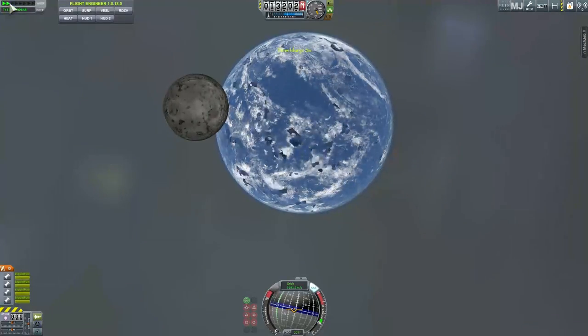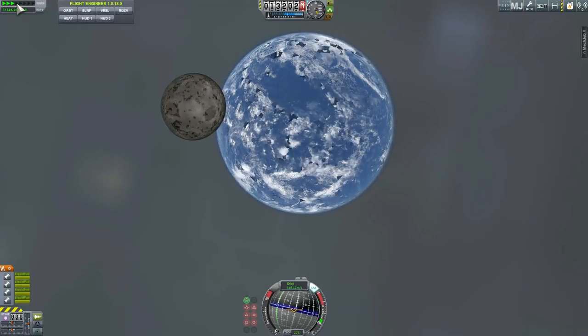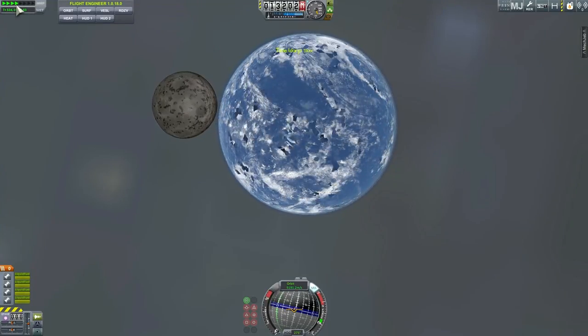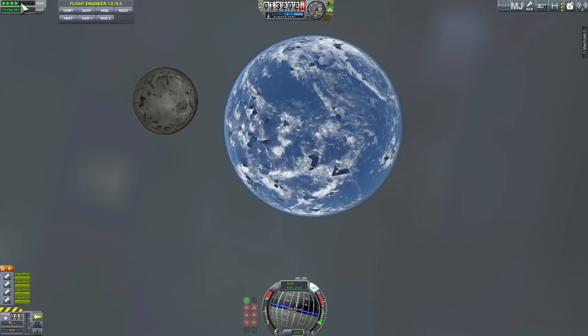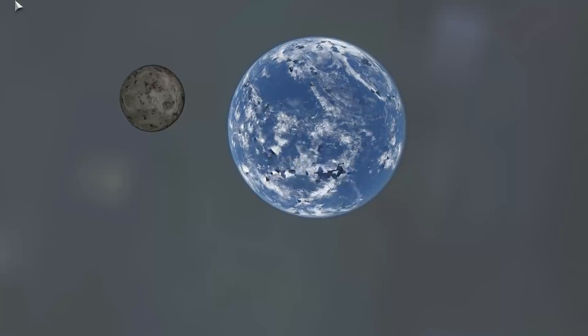Let's accelerate time a little bit — oh no, it's going the wrong way. The moon is actually leaving us. The passage of the moon is going the other way, so now we have to wait six days for it to come back. But basically, this is what I wanted to observe: the passage of the moon in front of Kerbin, as we observe on Earth as well.